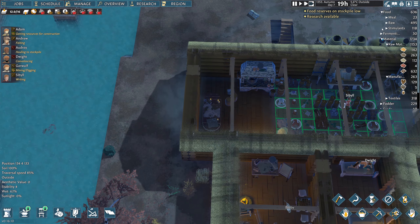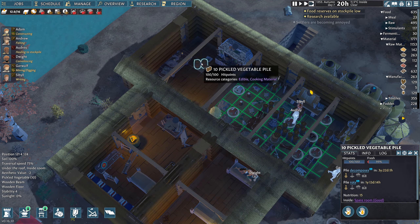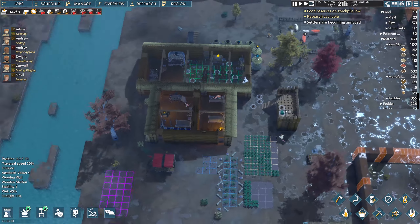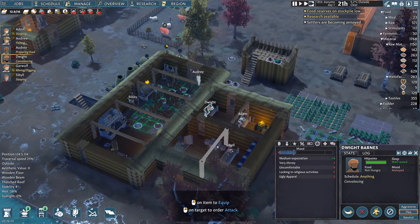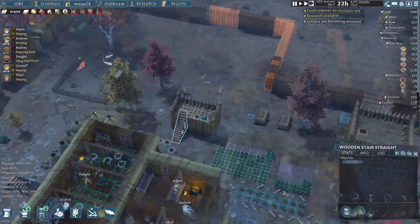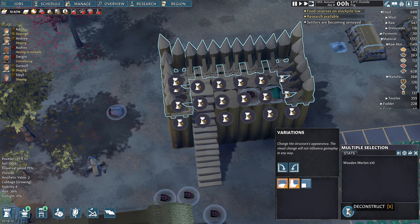Let's check our food again. Pickled vegetables, we have them, but it's not going anywhere. How long do they last? Decomposes in three. They last ages — nice! Settlers are becoming annoyed. You've been laid down for about five days, so there's not a lot I can do for you. I think it's safe to say I can deconstruct this one now as well. Ten wooden merlins — let's get all that deconstructed. That gives us a massive amount of space here as well.